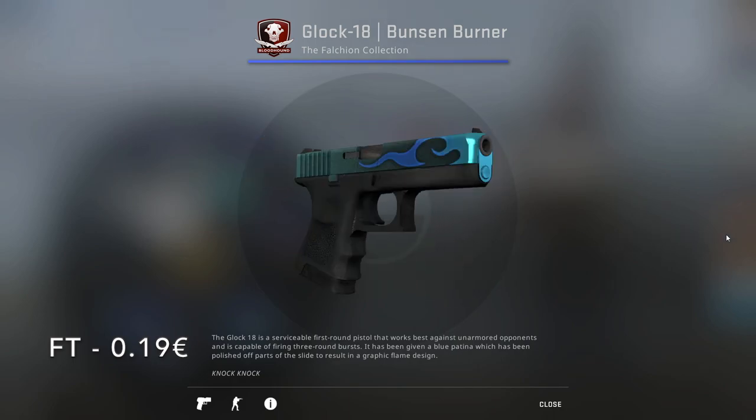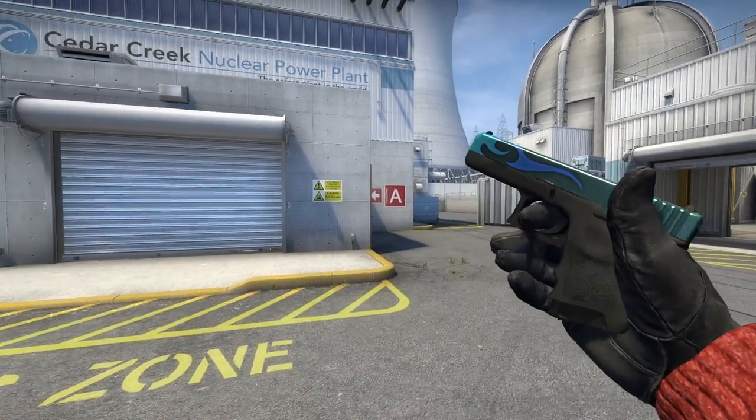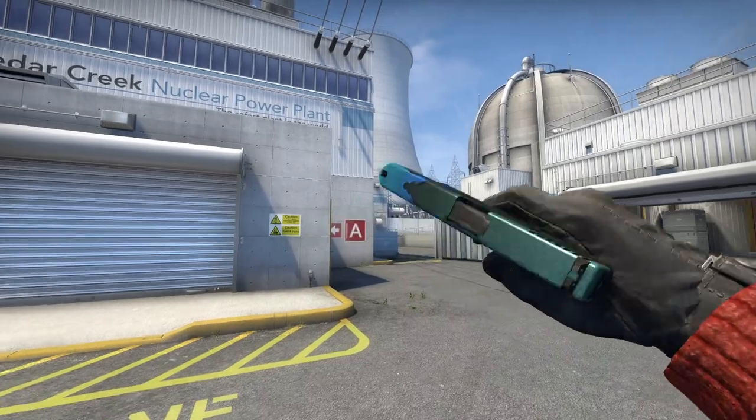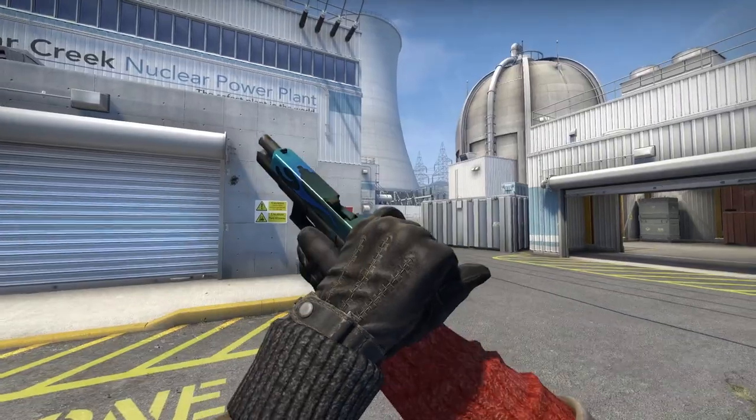So first off, for the Glock-18, we have the Bunsen Burner from the Falchion Collection in Field-Tested, costing 19 cents. It's a really cool blue and greenish-looking skin with flames in the front. It also has this metallic sheen to it, which elevates it to another level.